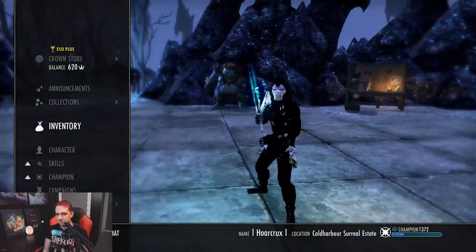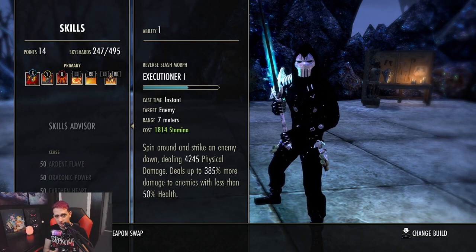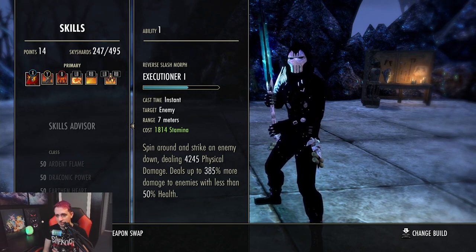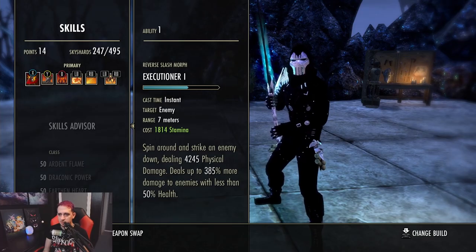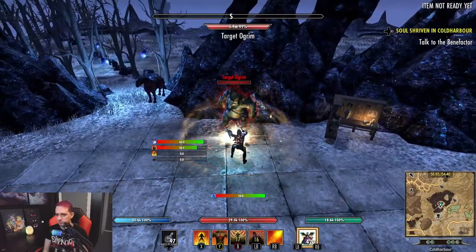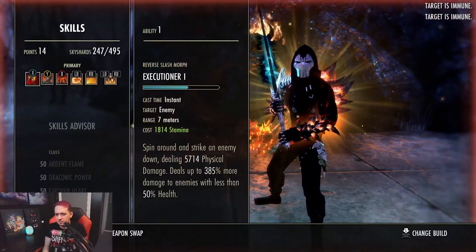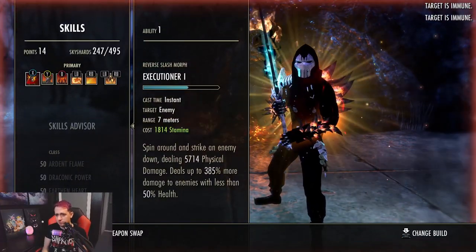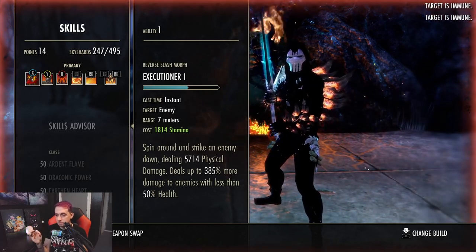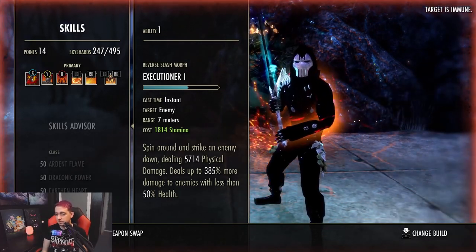We made it to the skill section. Executioner — I don't have this leveled up and it does hellacious damage. This is everything completely unbuffed on tooltip at 4,200. Completely buffed, it goes up to about 5,700. This is level one — I'm pretty sure the 385% more damage bonus actually scales up each time you level this up. This is our execute; it costs like no stamina, only 1,800. Phenomenal for this build.